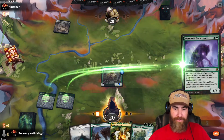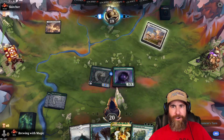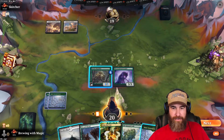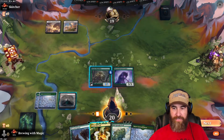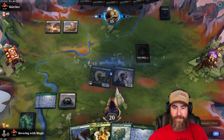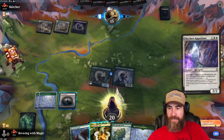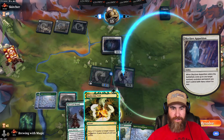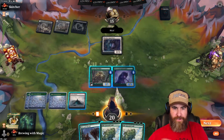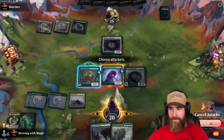We hit a green land — it feels good. They might be able to get rid of the Pack Leader but we can't hold back. No Portable Hole — yes! We go one turn slow on the Old Growth Troll to hold up Snakeskin Veil since we've been blown out a few times lately. Then we see a Skyclave coming, so we throw the Pack Leader and drop Old Growth Troll.